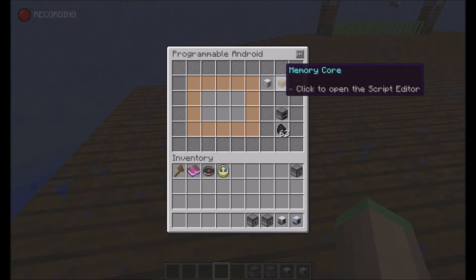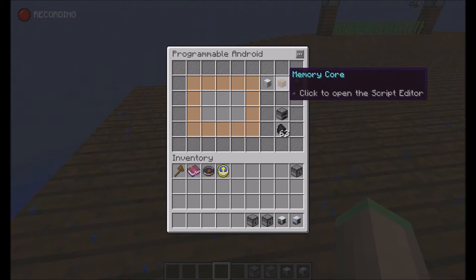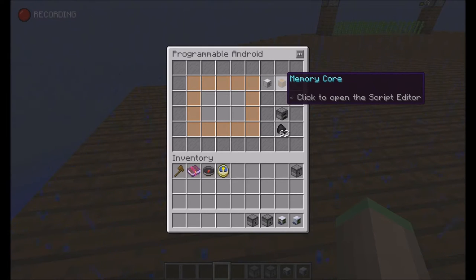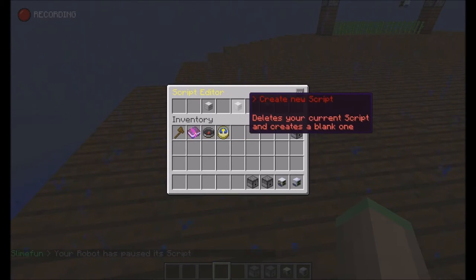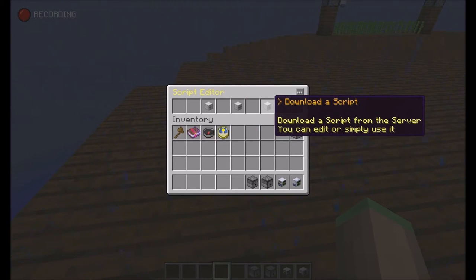If I access his memory core right here, this is where you can edit or create a new script. You can see three options: you can edit the script, you can create a new one which is going to overwrite the current one, and you can also download the script from the server. However this is not implemented yet so I can't show you that.